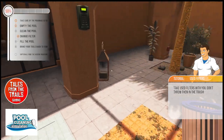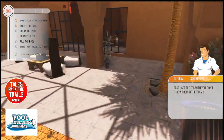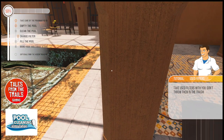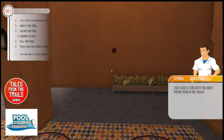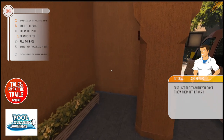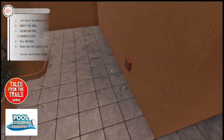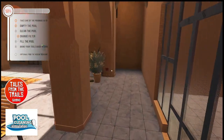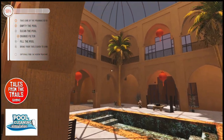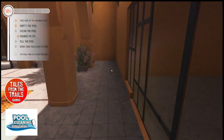It's definitely dirty - okay. What are these cubes about? Oh hold on - optional: find the hidden treasure. Is that what they're to do with? Well, I'm sure we're going to find out. I pressed that one earlier. There's one up there.